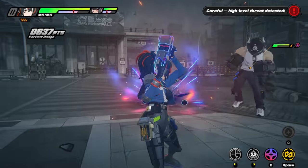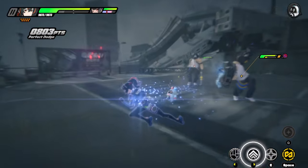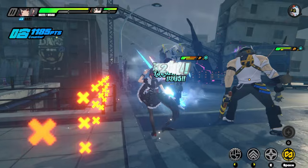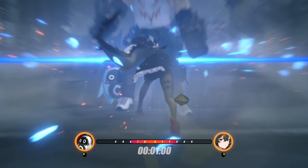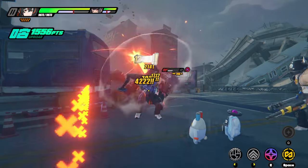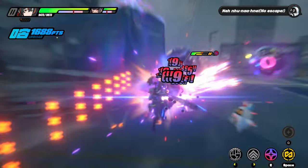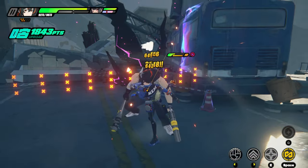Nice dodge! Now time to do the combo. There is a combo you can do with Shuyun — it's charge, charge, charge, charge, and then charge, then you roll, and then she does another three bullets. That is her main combo right there and it's the combo you'll be using a lot. Get used to that.